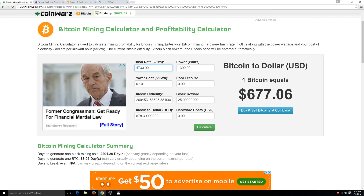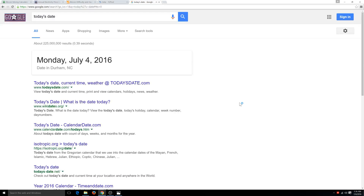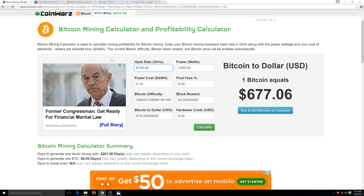Right now, Bitcoin is worth $677.06. Today's date is Monday, the 4th of July, 2016. We're going to go back to the calculator.